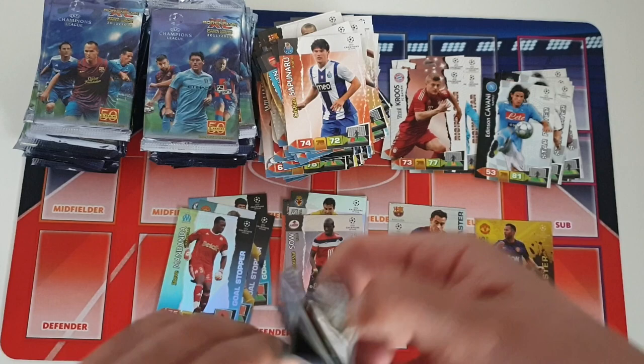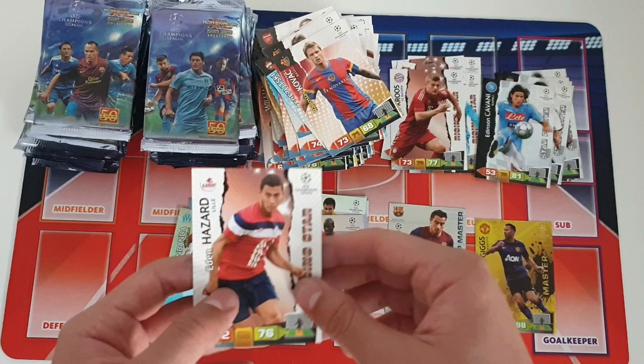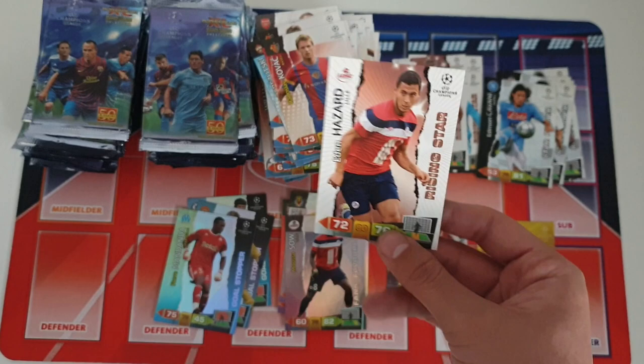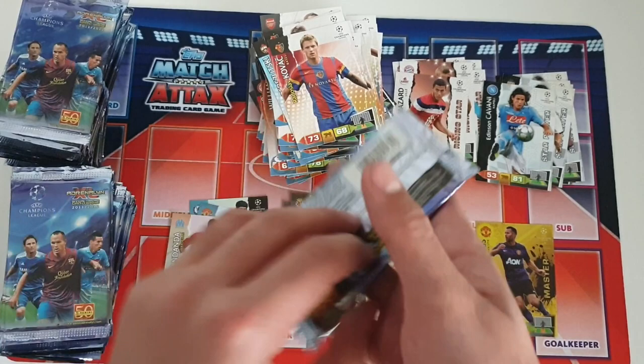Last pack of the first 31 packs — let's see if we can end with at least an insert. We got Kovac again, Vozza, Bruno Alves — we literally got the same cards again — Thomas Vermaelen, and wow: Eden Hazard rising star for Lille! An absolute beast of a player for Chelsea and the Premier League in general — he definitely lived up to the hype in my opinion. Literally right after this season he went to Chelsea during the 2012-13 season. Let's get on to the next 31 packs, starting with the Gareth Barry pack.